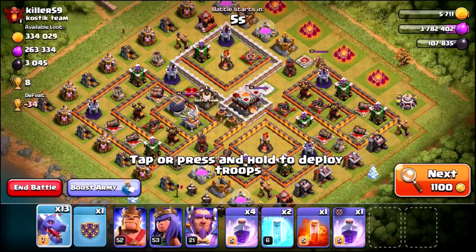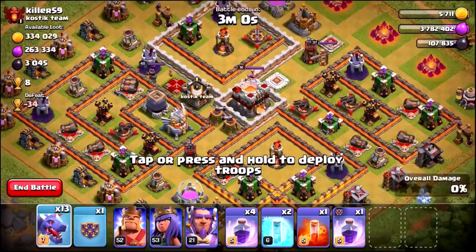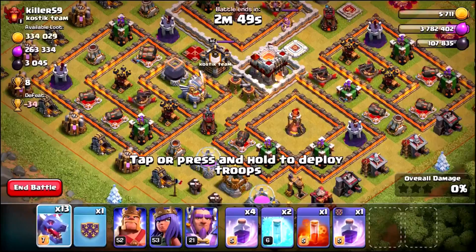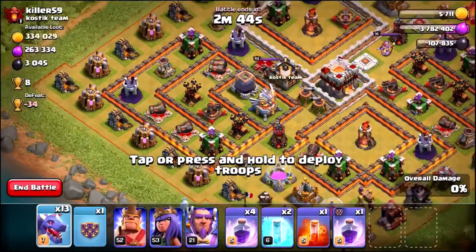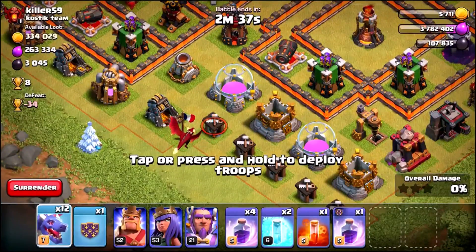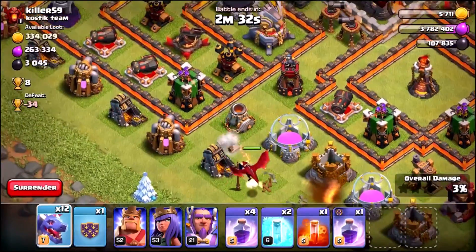We're back and we have got ourselves two dragons inside of my Clan Castle. We've got the three heroes, five rage spells, two freeze spells, a poison, and 15 level 7 dragons — 13 inside of our camps and two of them inside of that new level 8 Clan Castle. I'm going to try and take out these two air defenses. I'm going to use one dragon just to take out these buildings and hopefully make a funnel for my Queen and my King.